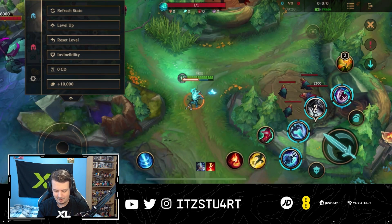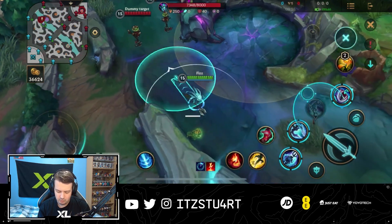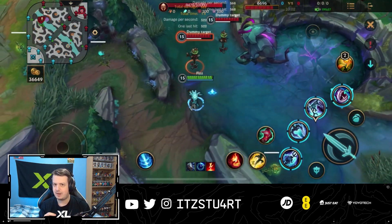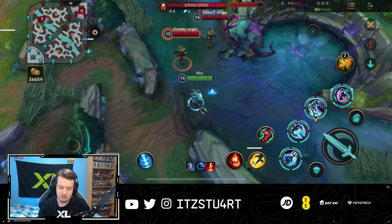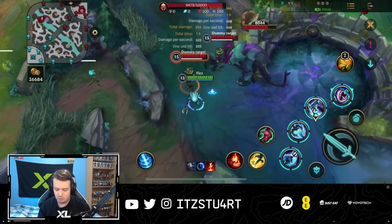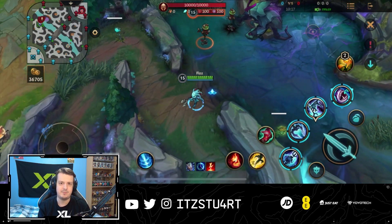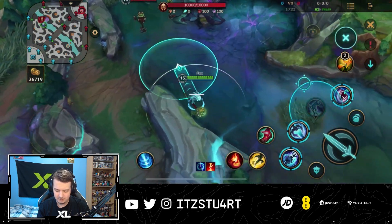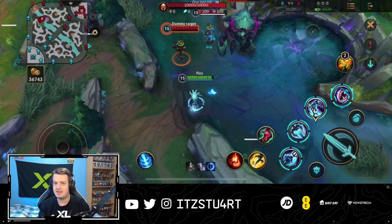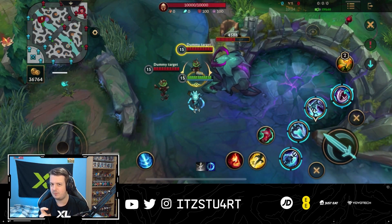The third ability is crucial in teamfights — not only for the AoE damage, but to become untargetable and dodge skillshots. The Flash combo works like this: use third ability, then Flash mid-air before landing to get into range of targets in the enemy backline. After landing, auto attack and use the second ability to proc Electrocute, then use the first ability to dash away to safety since you'll be in melee range.